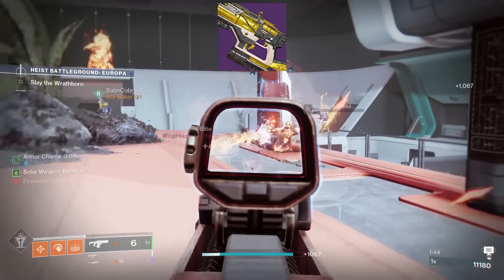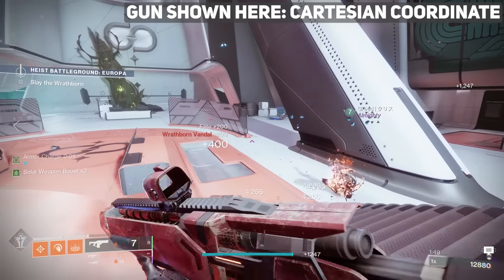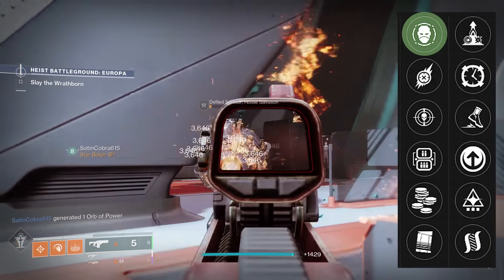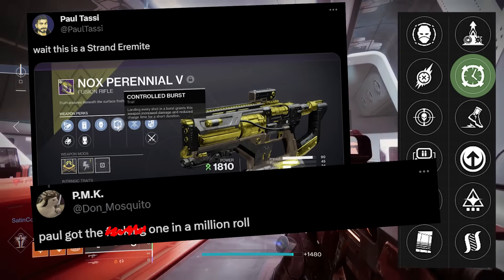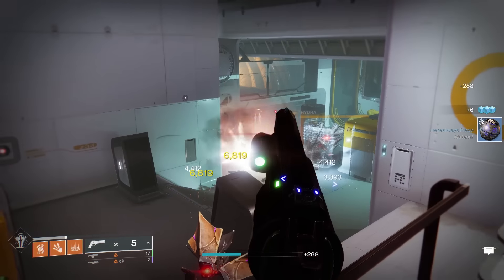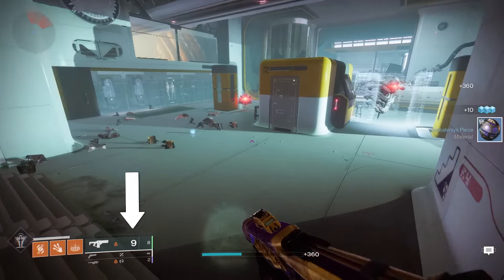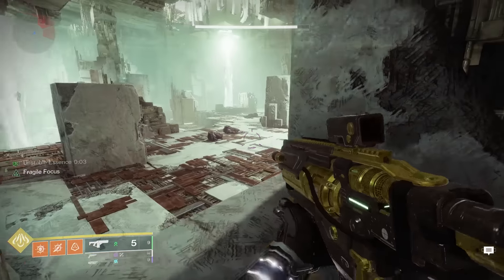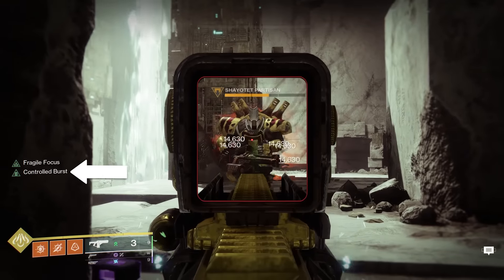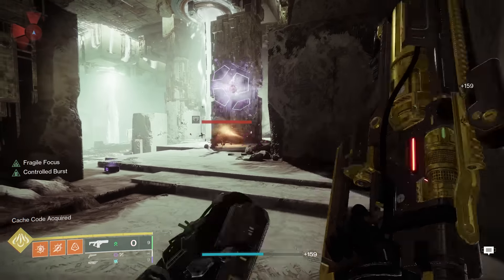Nox Perennial V I actually want for PvE damage dealing. Normally I like Rapid Fire fusions in PvE like Cartesian Coordinate, but Nox Perennial can roll with both Envious Assassin and Controlled Burst — the roll that Paul Tassie just stumbled upon in the wild. Defeat a few targets with your primary weapon, then whip out the Nox Perennial, and thanks to Envious the mag should now be overflowed. You then fire at a big target, land every shot in the burst, and now you've activated Controlled Burst, which gives you higher damage and a shorter charge time.